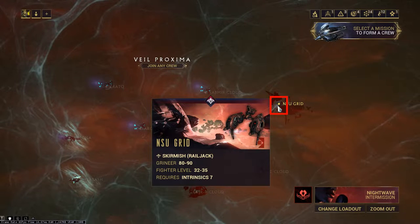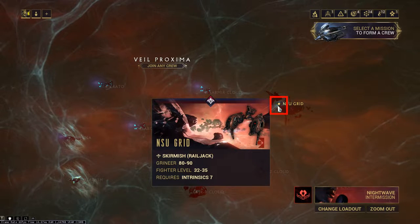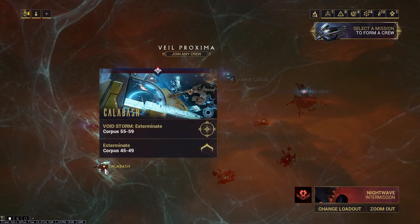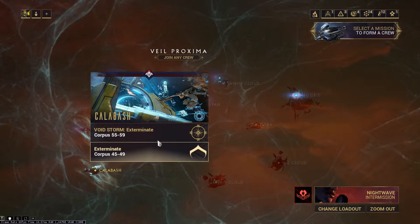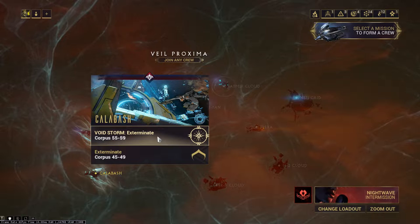However, the Murex will never spawn in a Voidstorm mission. So if the flashing symbol appears on a node, you need to choose the regular one instead of the Voidstorm variant.